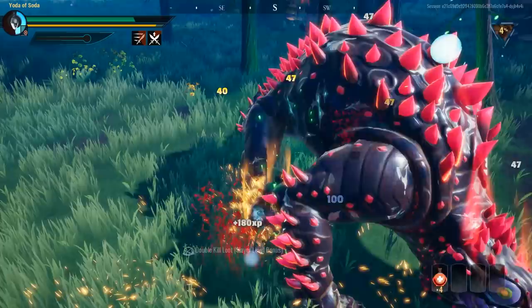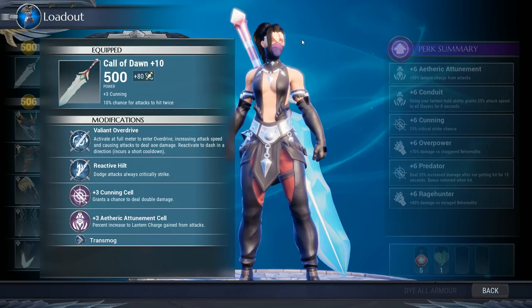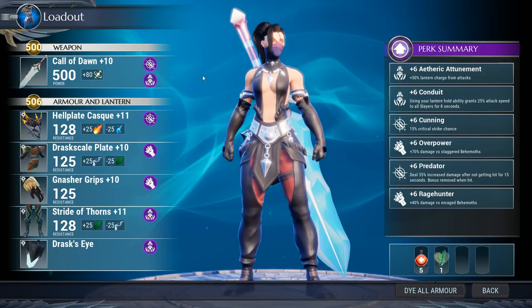Moving on, we have the last two elements. First up, Radiant. For this one, we're going to be using the Rezekiri Sword because it is amazing. It has great slots, it has plus three Cunning, and its passive gives it a chance for attacks to hit twice. The build for this is also the one that I showed in my best swords build video. The helmet is Hellion, the chest piece is Drask, the gloves are Gnasher, and the boots are Koshai. This build gives you all the same perks as the Hellion Sword build, so it's pretty much perfect.